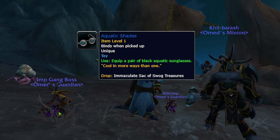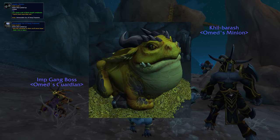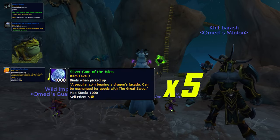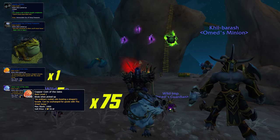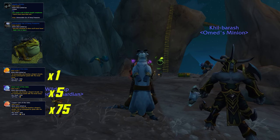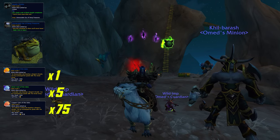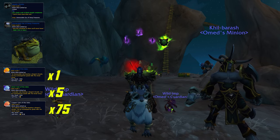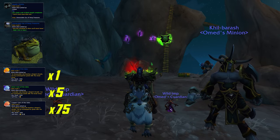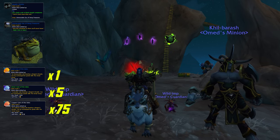The aquatic shades can be found in the immaculate sack of swog treasures, sold by the great swog, which will cost you one gold coin of the isles — equivalent to five silver coins of the isles or 75 copper coins. To get all these coins you will need to do a lot of fishing. A silver coin is worth 15 copper, so if you fish up any silver coins you just need the difference in copper to get the gold one.